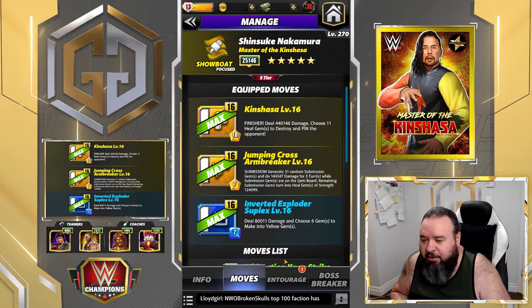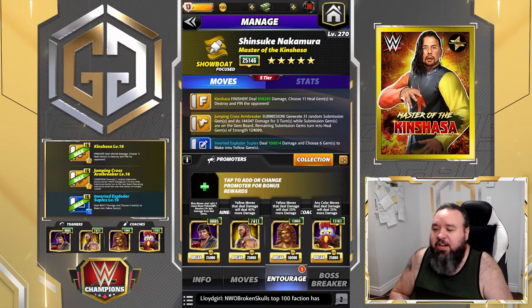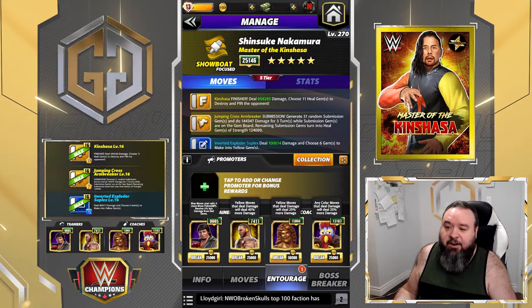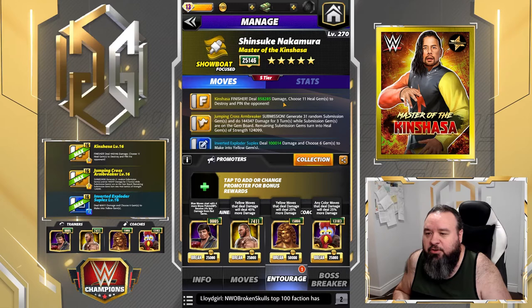Multiple options for trainers - I went with Lawlor to start with more blue. I put in Randy Orton so that all yellow moves do 45% more damage. Ideally you do not want to use Orton - you'd want Demon King Balor the Trickster, but I don't have him. He would add 150 to the finisher instead of 45, a pretty sizable upgrade. For coaches I put Rick Rude and Gooker, both adding 25 to yellow move damage - all to boost the finisher.